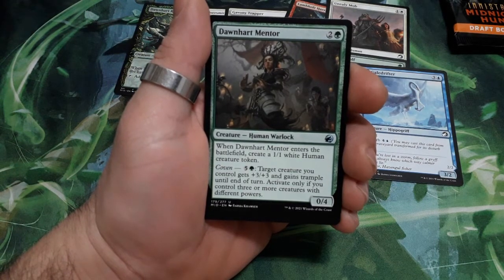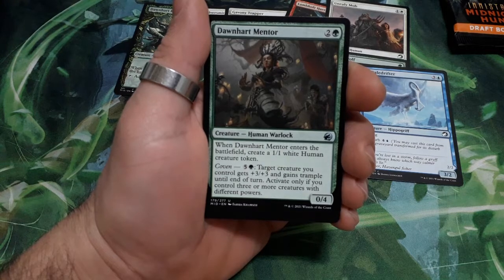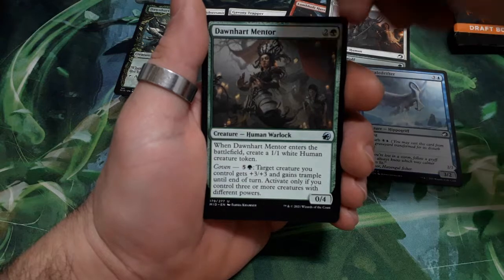Dunheart Mentor, three drops. When it enters the battlefield, create a 1/1 white Human creature token. It has a coven cost of six: target creature you control gets plus three plus three and gains trample until end of turn — activate only if you control three or more creatures with different powers. It is a 0/4.